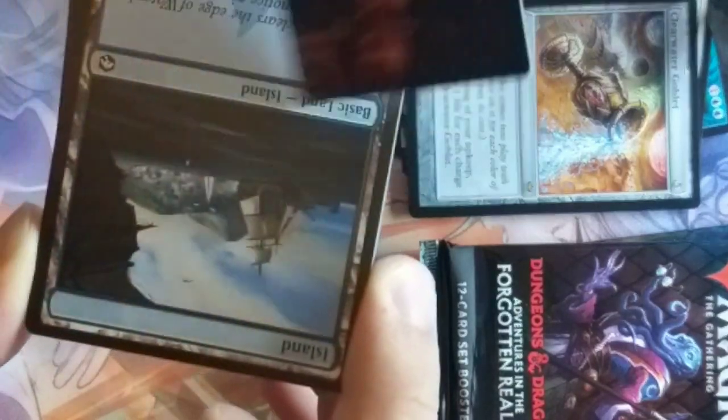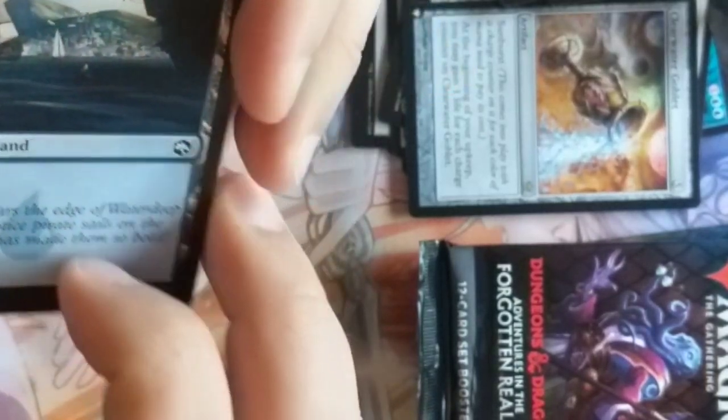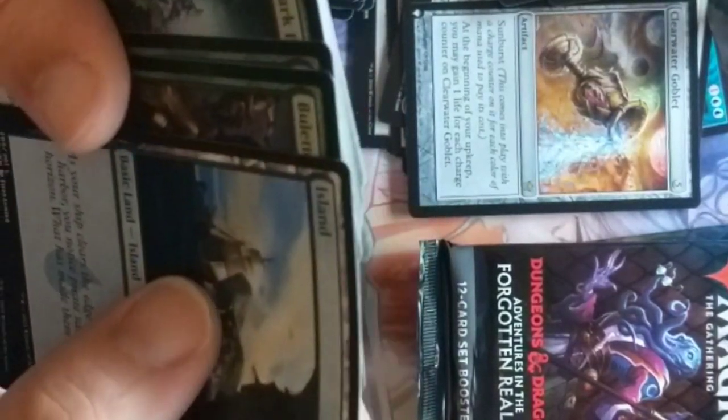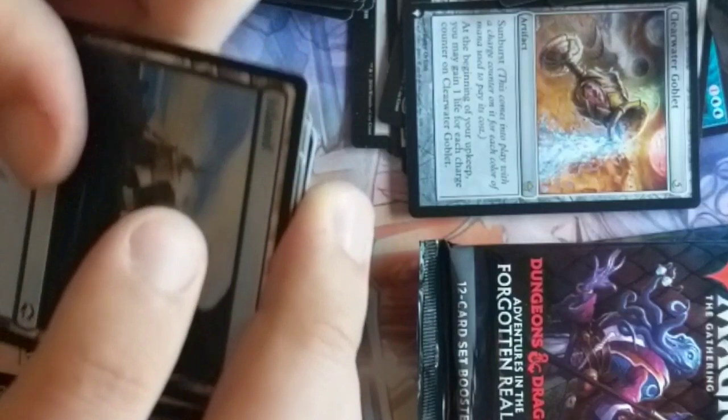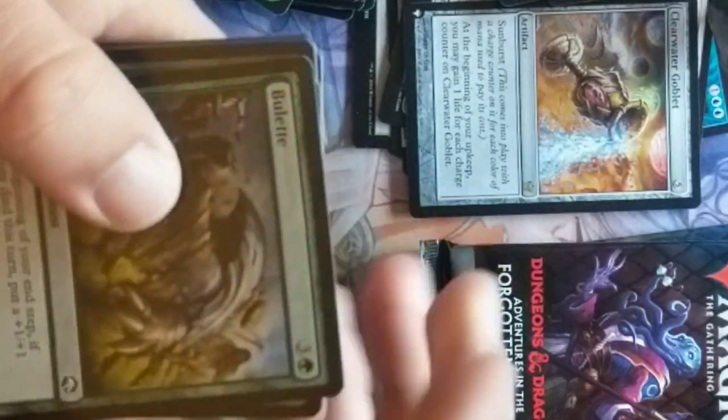This looks like we got a fighter elf and a tiefling sitting on a treasure chest — maybe a Thieves' Guild or something. This is Long Rest by Chris Seaman. One guy's relaxing, the other looks like they're arguing about what they're going to do tomorrow. We got ourselves a Mimic card — that's our second Mimic.